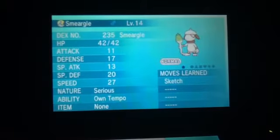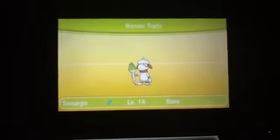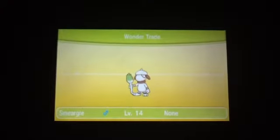So we have our level 14, Serious nature, Own Tempo Smeargle, caught in an Ultra Ball. Let's see what we get. We got a Burmy, I think is what it's called. Yep, Burmy.